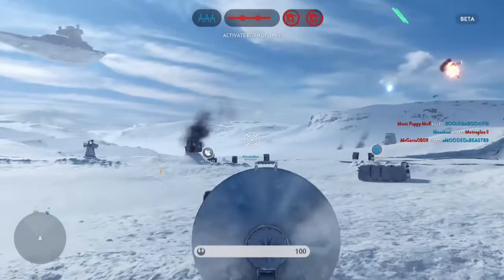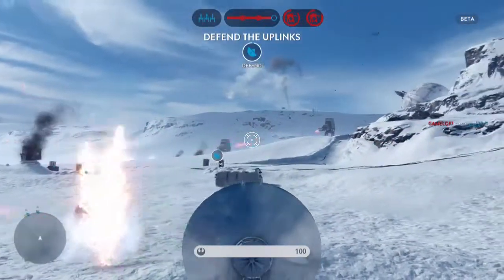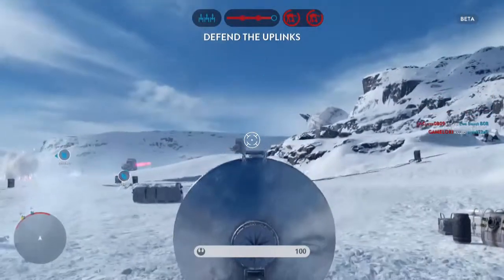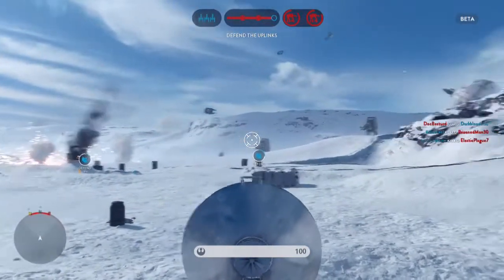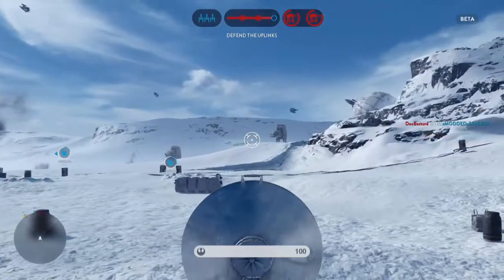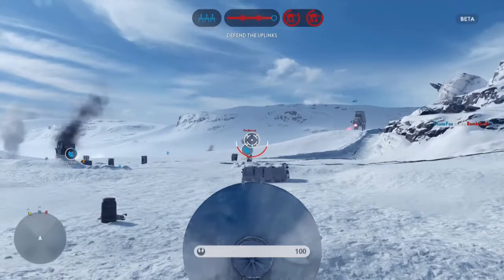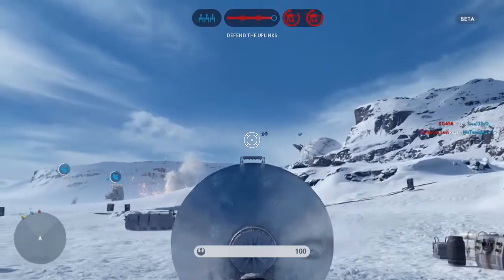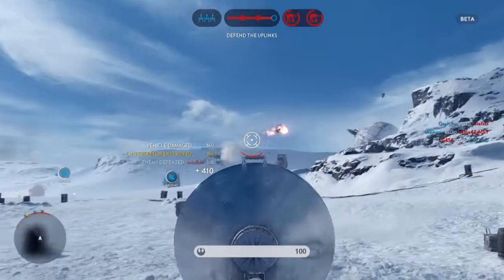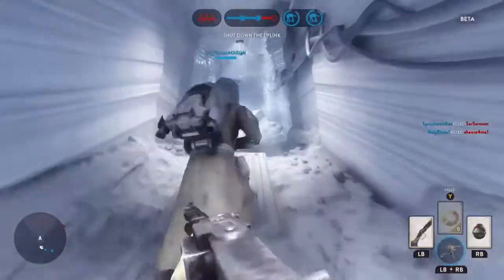Now, I was telling you about the turrets — there's several different types, between the ones that are stationary and ones you can pop out. Automatic ones and ones you have to control. It takes a bit of skill to actually utilize against a moving target. Your big targets, of course, it's an easy shot. But you've got to lead them just right to hit a TIE fighter with it.